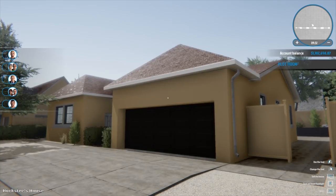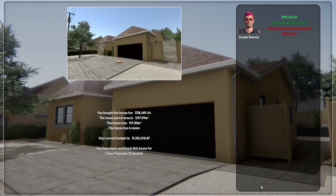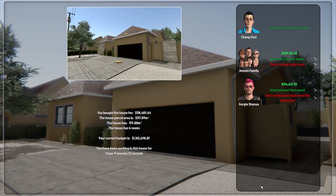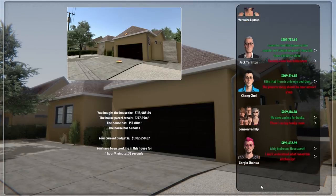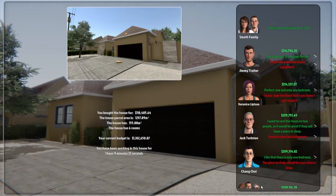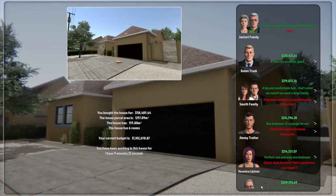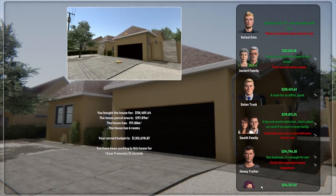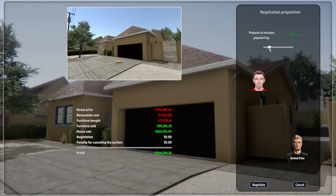That's the house for Jade. Let's sell the house now and see what sort of money we make. We paid $118,000 for it and it's already gone up to $210,000 — pretty good profit. Lots of buyers around the $210,000 range, but Raphael Urko is offering $222,000 — a profit of $104,000. Let's try and get another five and a half or six out of him. Done — I'll take it.